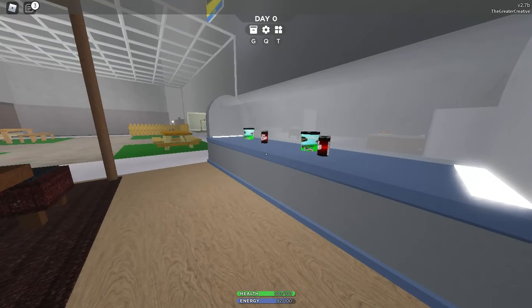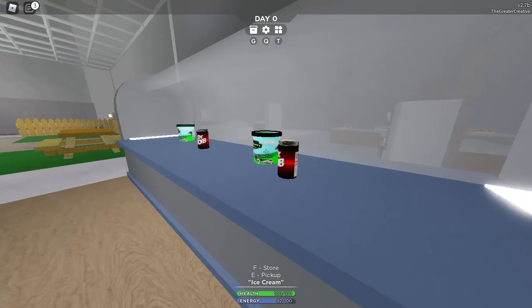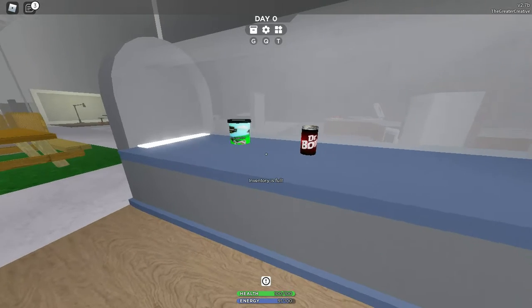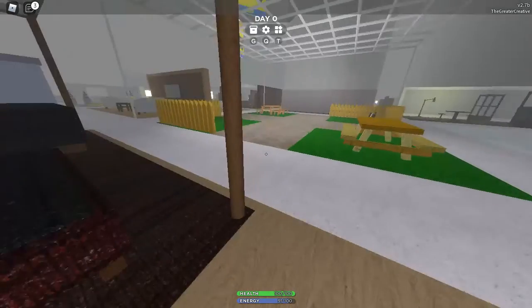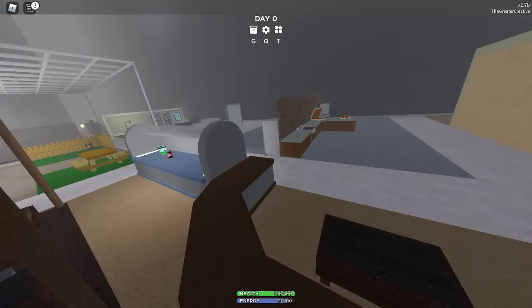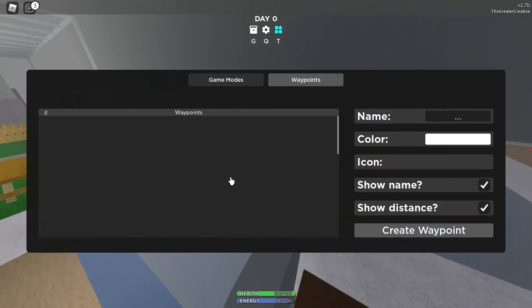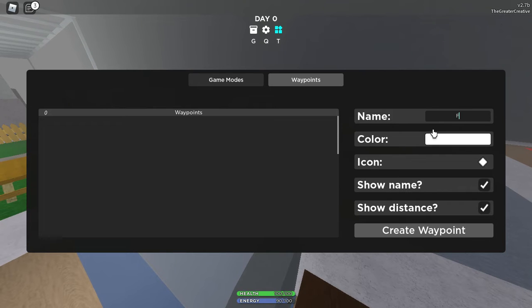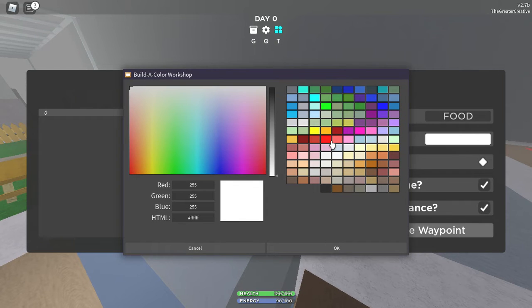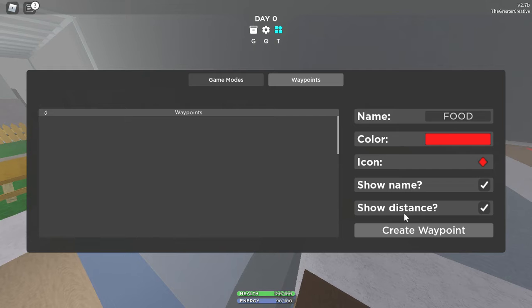Let's get back to that food area. There's a bunch of stuff here — another pizza and hot dogs! I'm being spoiled. We're right at the corner of the map. Let's pick up more stuff. I'll set a waypoint here — food in all caps, go for red because it's important. We'll probably remember where it is, but you can never be too safe.